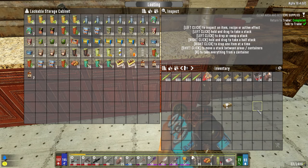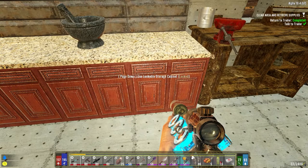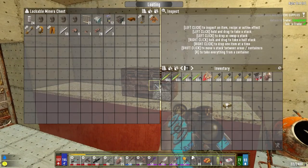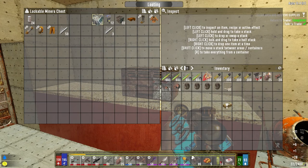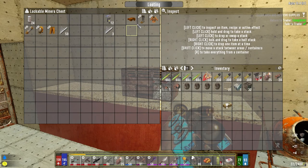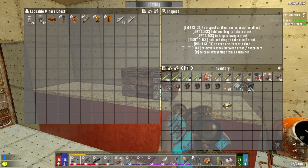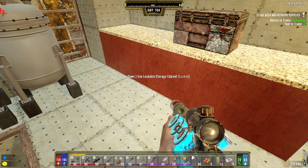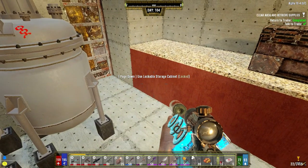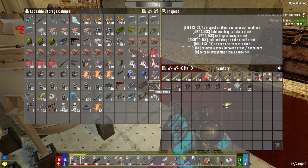I got to turn this on, which I forgot to do yesterday. We've got all the stuff ready for the farm so we're going to get the farm going today. I think this is not enough because we're seven, eight by eight over there so we need 64. I got half of what I need here - just realizing that now.